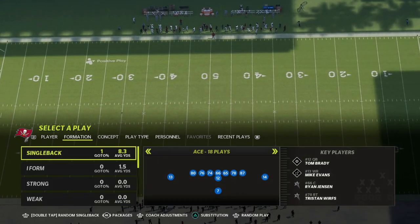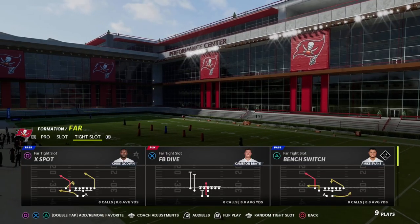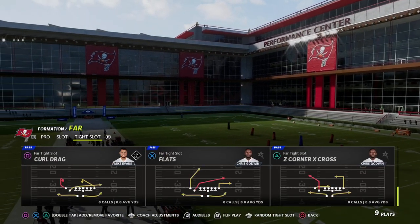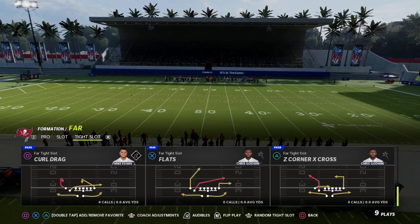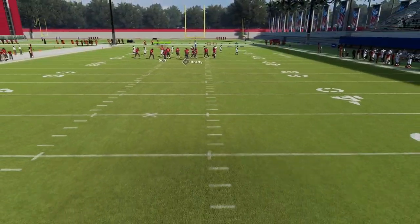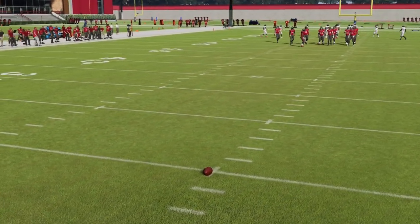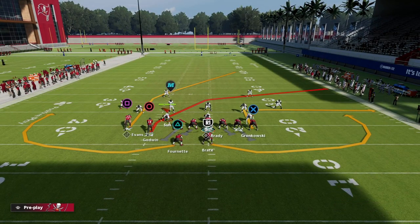We're talking about the West Coast offensive playbook and specifically the Far Tight Slot formation. This has been one of my favorite formations year in and year out. We're going to talk about one of my favorite passing concepts this year, which is the play flats. There are a lot of different ways that you can run this play — the beauty of the Far Tight Slot is there are so many different concepts. Quick passing is essential because you are under center.